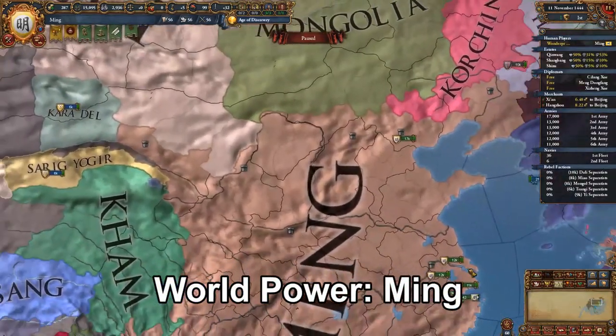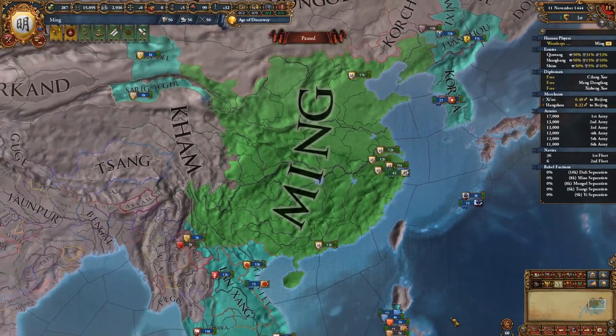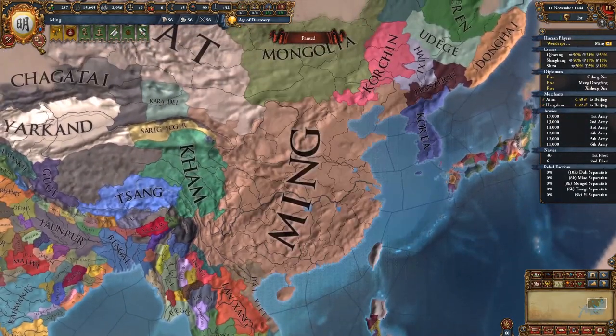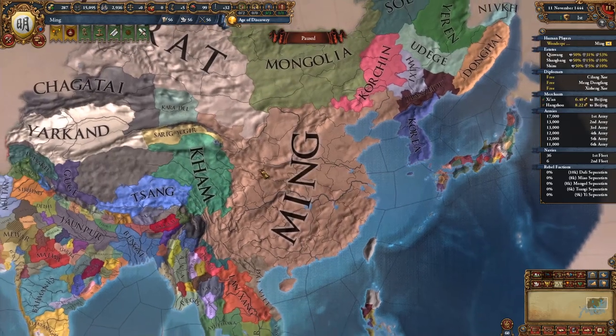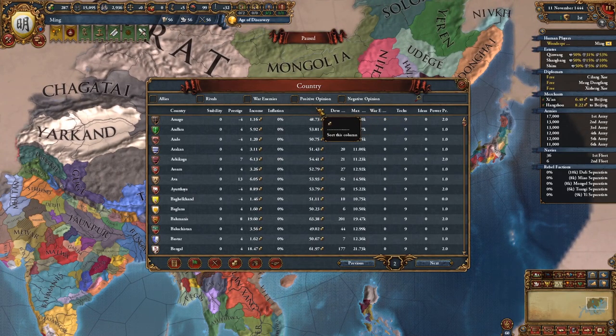Ming of course is usually very rarely allowed in multiplayer. We just put it in the tier list because Ming itself is the strongest nation in the world — it can be AI for 200 years because it has 150 to 200 force limit. It's crazy how strong Ming is.